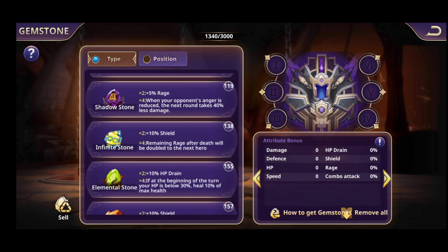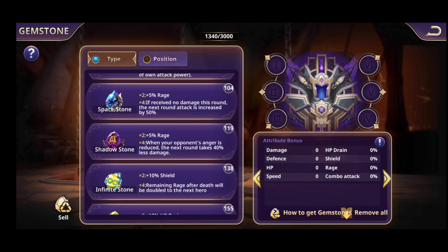Shadow Stones: with two Shadow Stones you get plus 5% rage. When your opponent's anger is reduced, the next round takes 40% less damage. Similar to Space Stones — you want a hero that does quite good damage with his first rage bar.